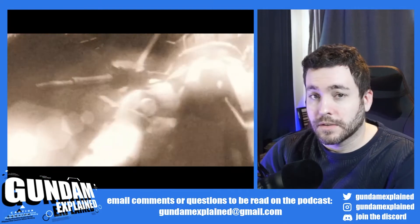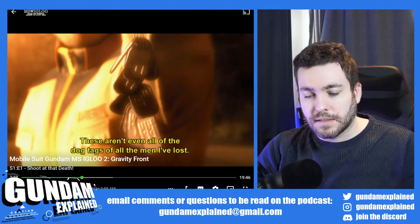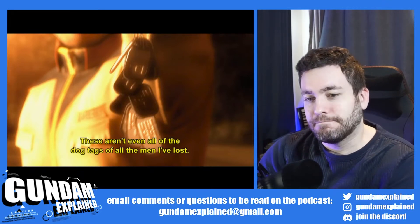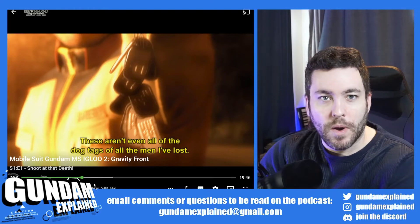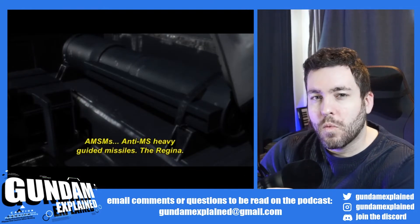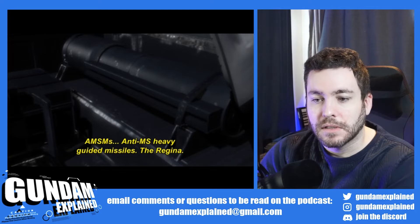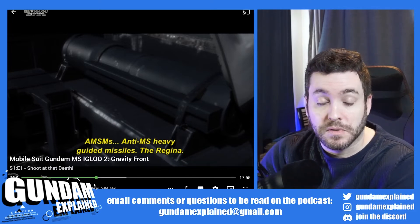Really cool shots here. Even though it's black and white, it just works well. He's showing off some dog tags because he collects what he can of his fallen comrades — he's just sad and disappointed, not happy to go out on this next mission. Then a pretty cool Federation weapon is introduced: the Regina. It's some sort of anti-MS heavy guided missile, built specifically to deal with Zakus and mobile suits like that.